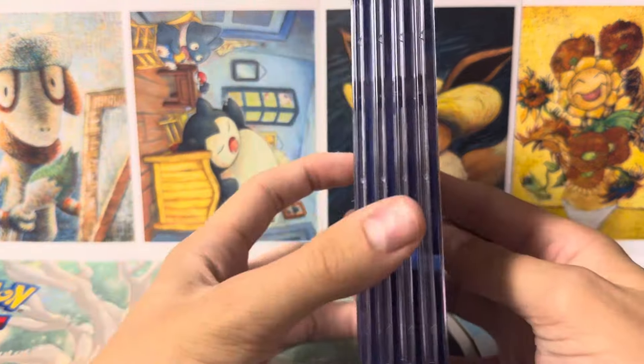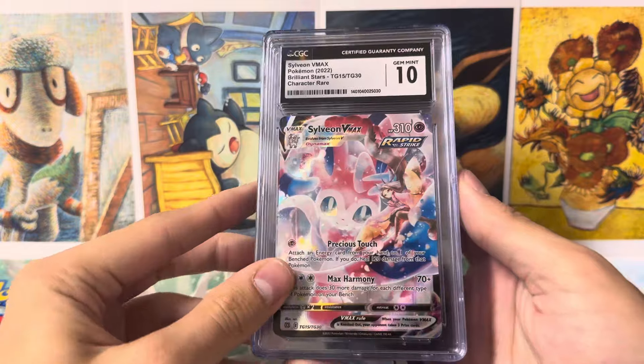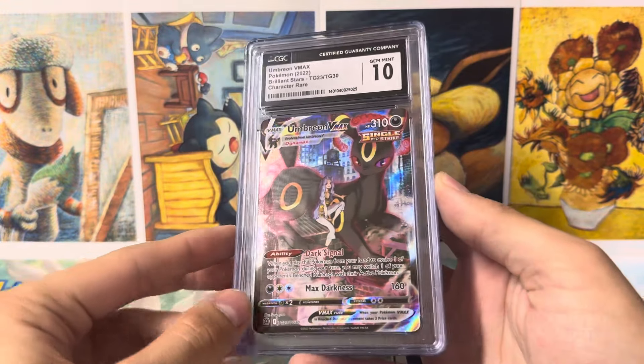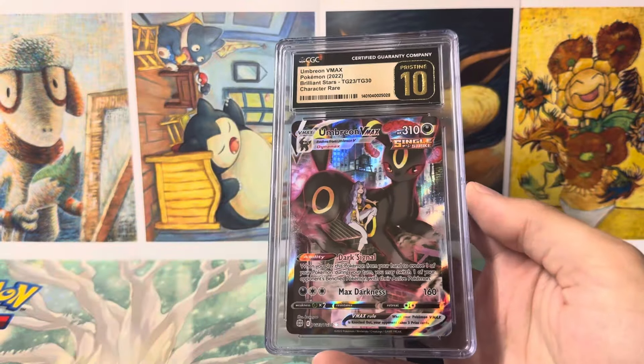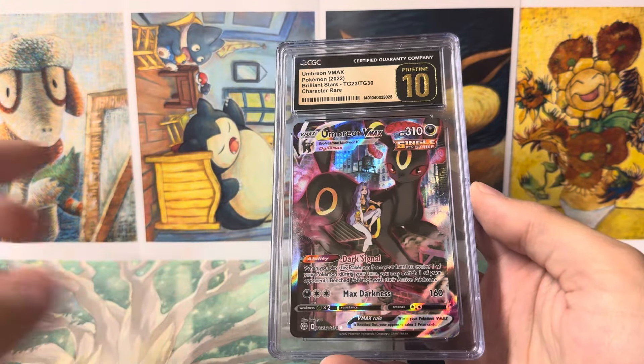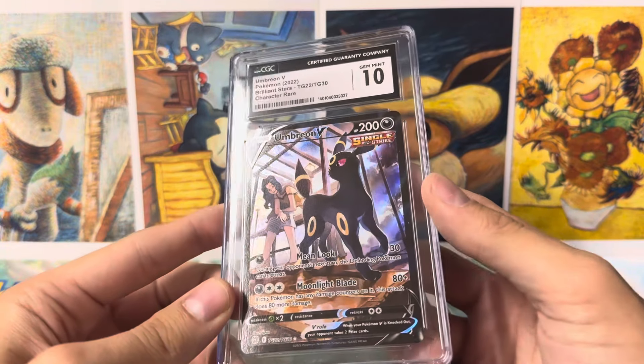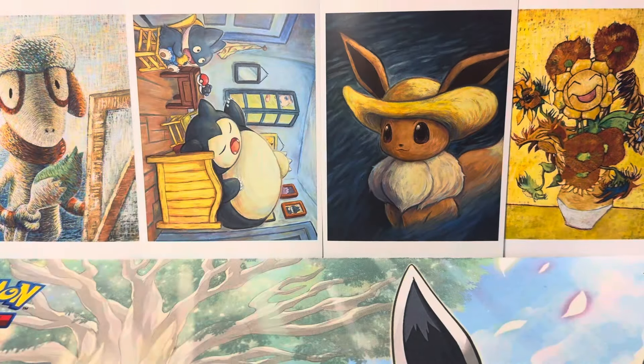Here are the last four of the submission. We got a Sylveon VMAX, Umbreon VMAX from Brilliant Stars, and then the Pristine 10 Umbreon VMAX, ending on the Umbreon V Trainer Gallery. That's going to be all for this video, guys. Thank you all for watching — it was fun to go through all of this. If you're interested in anything, I have my Instagram and my eBay store in the description. You can reach out on either one. Thank you all, later.